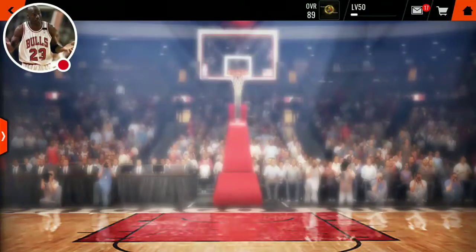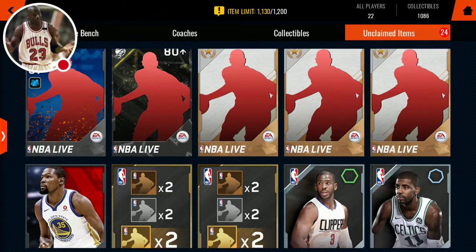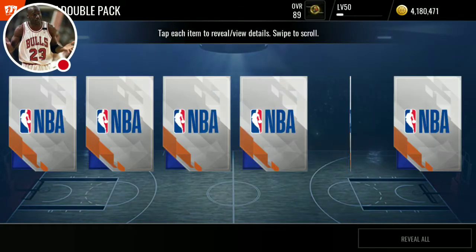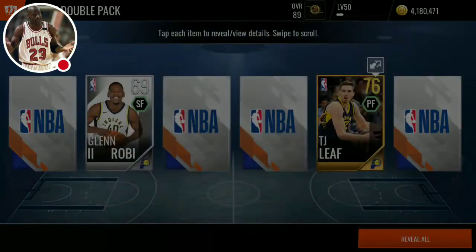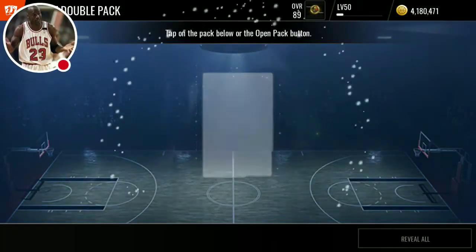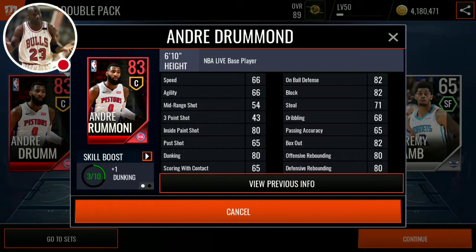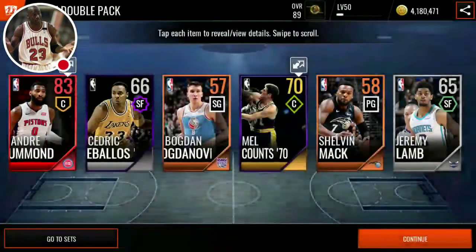Let's go to my team, view all. Next we got the triple double packs — we have two of these. Let me just start pressing on people. We still don't pull an elite. About to open up our last triple double pack — here we go. We got our first elite: Andre Drummond right there. Starting off well, and we still got all these packs.